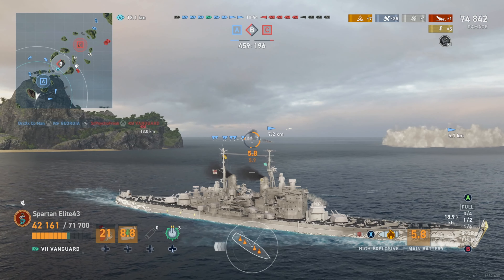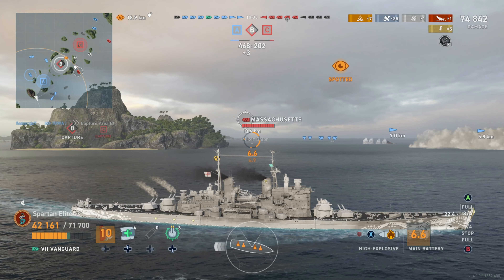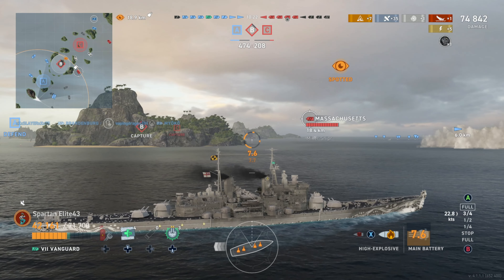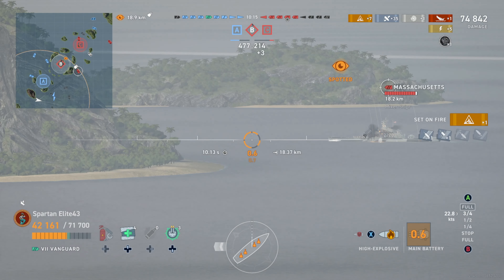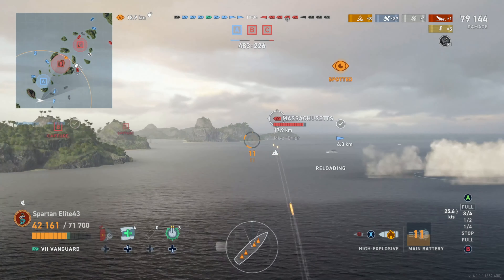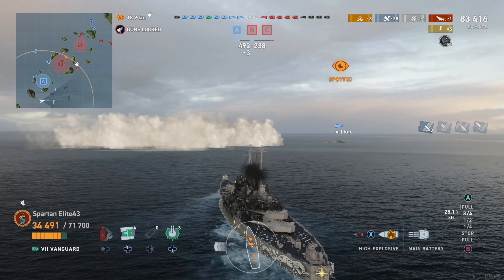Unfortunately for the Vanguard, those bad angles don't work in its favor, because anybody with decent guns and penetration — especially American battleships — will absolutely obliterate Vanguards when they try to use their rear guns. That said, the Vanguard has a few things going for it: it has speed, doing around 28-29 knots with this build, and it's decently maneuverable. You can actually dreadnought-shuffle relatively well in this, which you don't get from modern battleships very often.